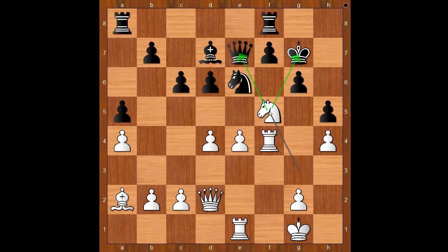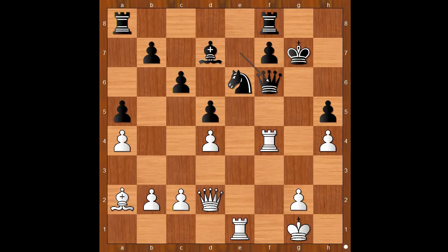Belyavsky did not expect this move. This is a fork — black must take. Pawn takes knight, pawn takes pawn, the knight is pinned, d5, and now not pawn takes knight, but f6 check, forking the king and the queen. Queen takes pawn, rook takes queen, king takes on f6.